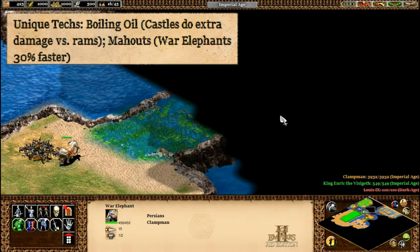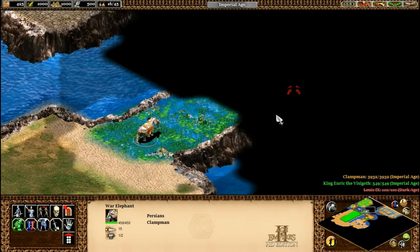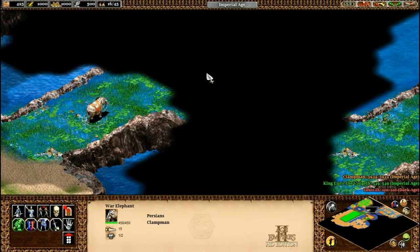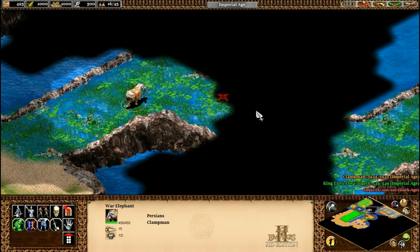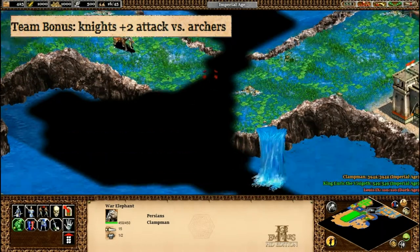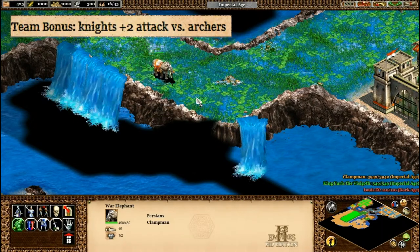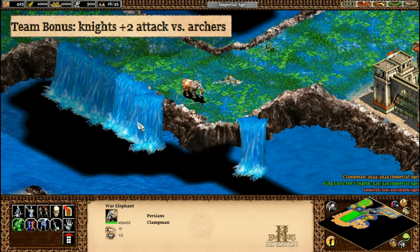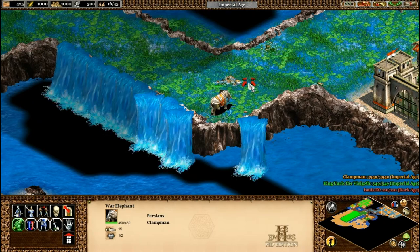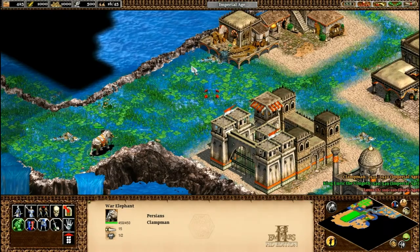Let's make our way along here. Now I'll tell you about their team bonus. So if you're allied with the Persians, your knights have plus two attack versus archers. So that's, I guess, good. I mean, there's nothing wrong with it.